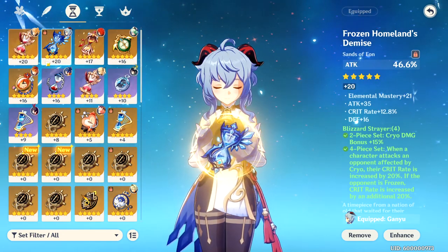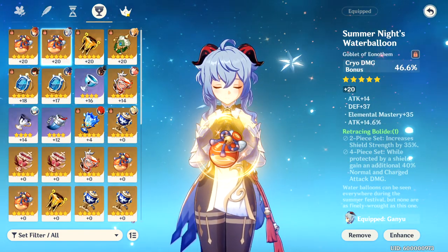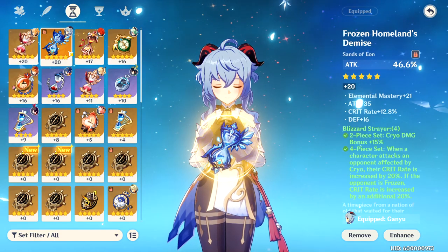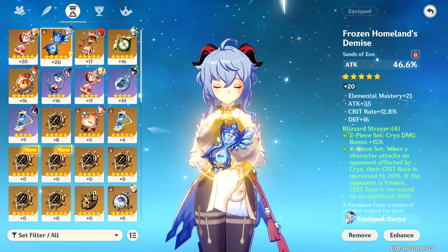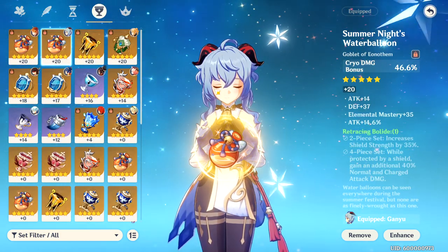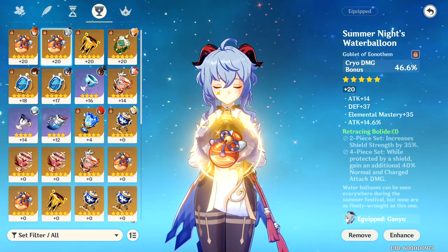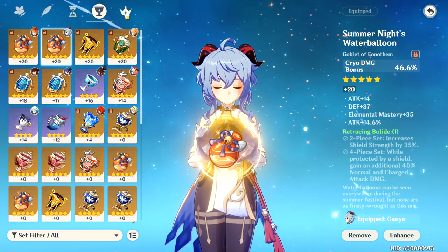As far as stats go, they should all be the same. You should be going for Attack Sands, Cryo Damage Goblet, and Crit Damage headpiece. The reason you go for Attack Sands is because you don't necessarily need Energy Recharge — your AoE gives you a bunch of energy back when you hit a bunch of enemies. With the Goblet, you're getting Cryo Damage bonus on everything you do, assuming you're not normal attacking. Physical damage kind of falls off, especially for Ganyu, so Cryo Damage is definitely worth it considering how much uptime she has.